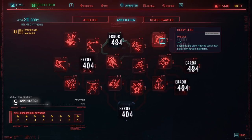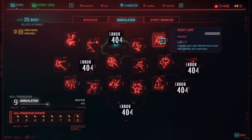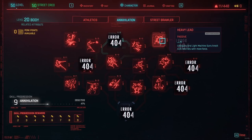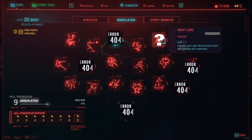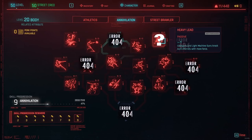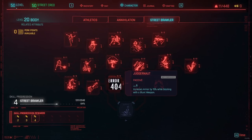There's also the Heavy Lead perk in the Annihilation tab, which makes your shotguns and light machine guns knock back enemies with more force. This one might not be working, but they're not 100% sure — it may just not be visibly apparent, so it requires more investigation. Moving on to Street Brawler: Juggernaut doesn't work at this moment. It increases armor by 50% when you block with a blunt weapon, but it does not work. It can be handy in the early game, but by late game you'll have plenty of armor anyway.